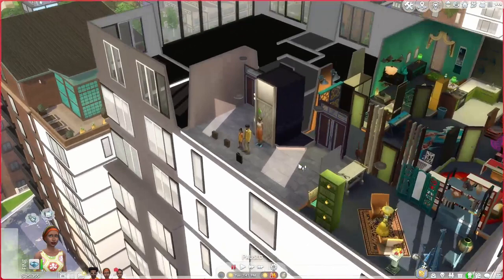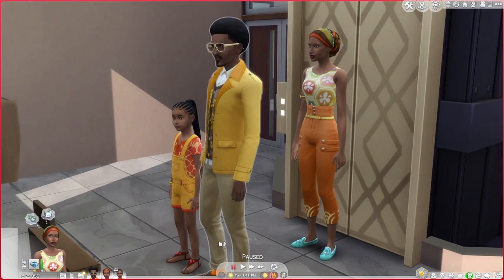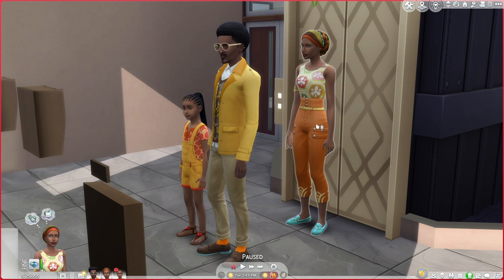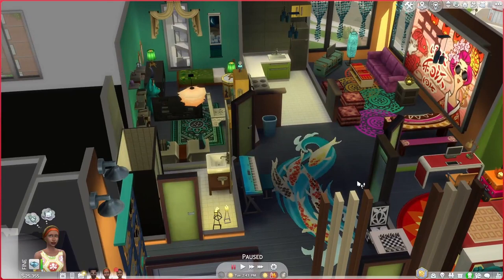I don't actually spend much time in San Myshuno so this is going to be fun. We are with the Jang family, so we are going to be building a two-bedroom apartment for these guys. I'm getting orange and yellow vibes from them, so I'm thinking maybe even a touch of teal. That could be our colour palette, but I wanted to take a look at their personalities and see if there's anything we need to include.